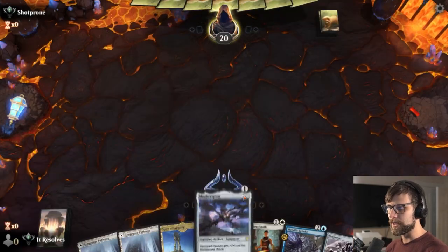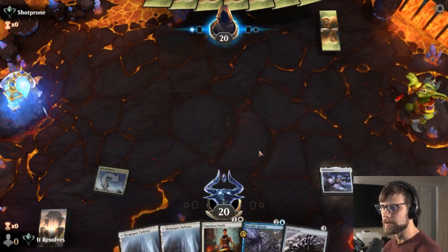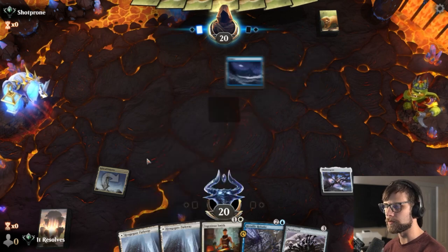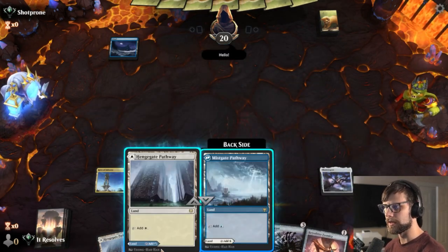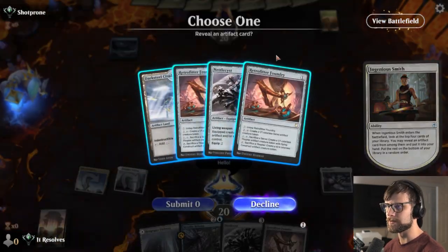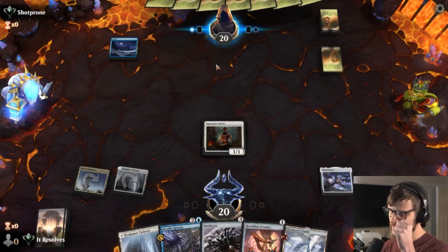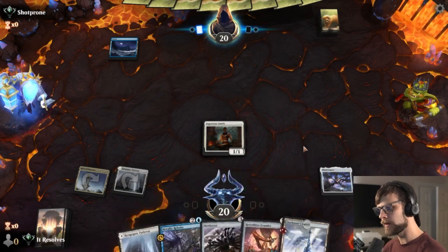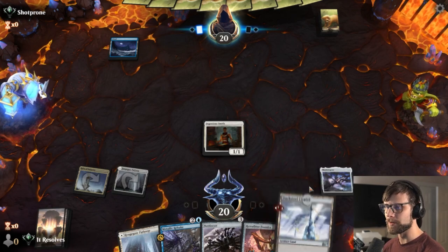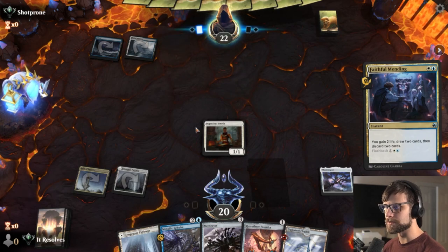Here we are for game two, let's hope we can do a little better. I actually like this start quite a bit — let's do this and drop that Shadow Spear. So what we're able to do here is get to a turn two Smith; we've already got the Shadow Spear down so this is hitting for every color. We've got a really nice clean start here. I'll take the Citadel — our colors are fine, it's more a matter of getting to the affinity portion of the deck.